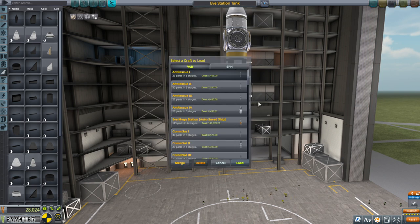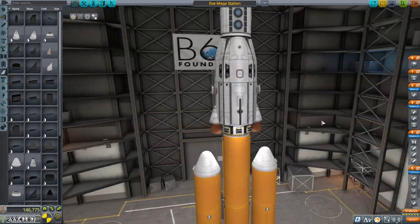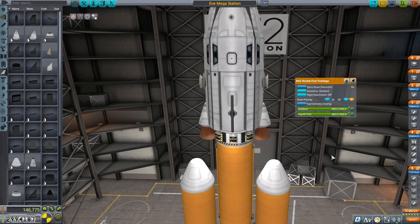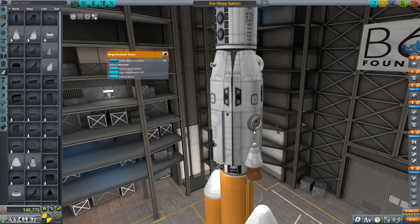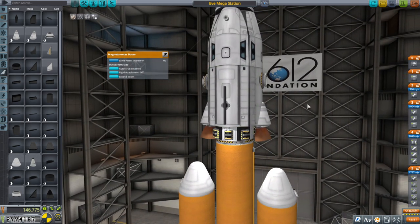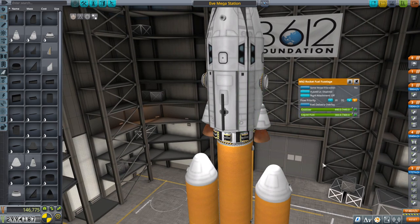Let's see what we can do with the EVE mega station launcher. Somebody suggested that the imbalance was due to the aerodynamic forces of this particular Mark II fuselage being reversed — that's possible. Another thing: there's a subtle difference between the mass of the Communitron HG55 and this magnetometer boom, that's also possible. But it went sideways this way, not that way — that would have been a pitch situation. It went heading, so it makes sense that it would be this part instead.